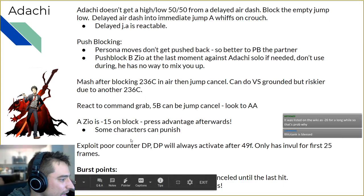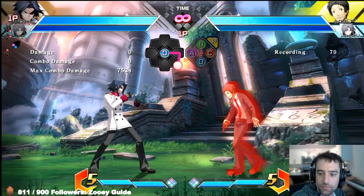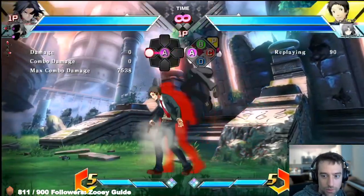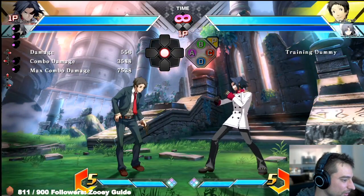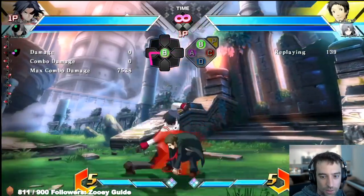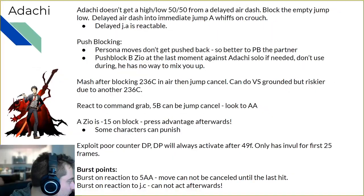His DP is kind of weak — it's a counter DP, but it's only invulnerable for the first 25 frames. It's always going to come out. There are certain setups you can do to beat it; for example, just delaying your jump normal gets a counter hit. Even just dancing around it gets you a full punish. So it's not really a great DP — definitely try to play around that.